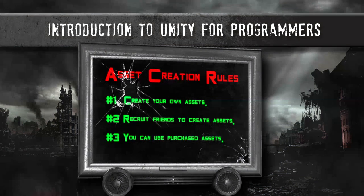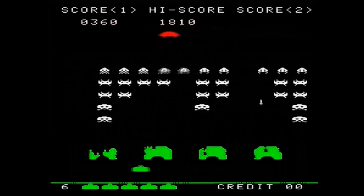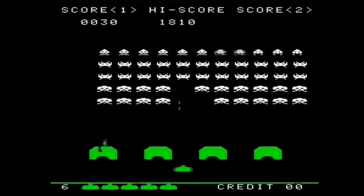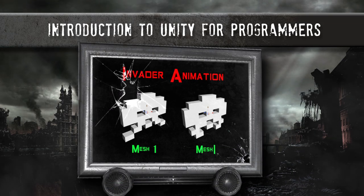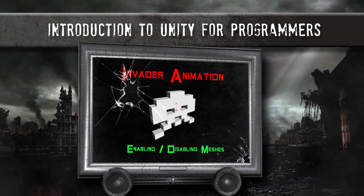Back to our asset review: the mystery invader that flies across the top of the screen doesn't animate, so I won't animate mine either — a single mesh of a flying saucer would do the job just fine. The main wave of invaders has three invader types, each with two frames of animation giving them a crab-like walking sideways motion. We can simply create two meshes for each invader — a separate mesh for each pose — and in our game just alternatively enable one frame and disable the other each time the invader is supposed to move.